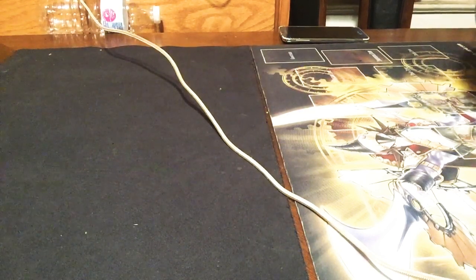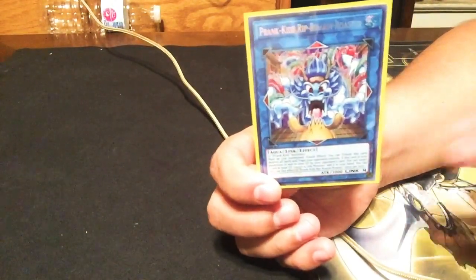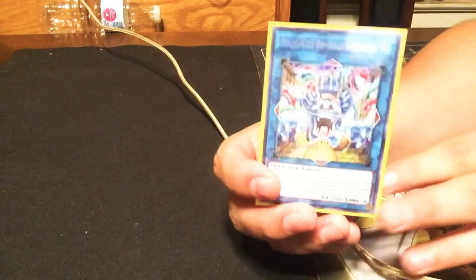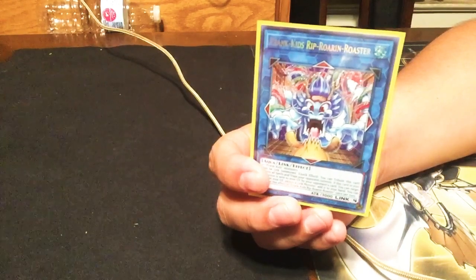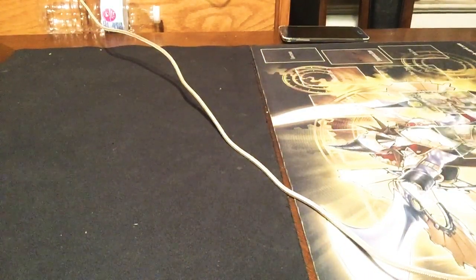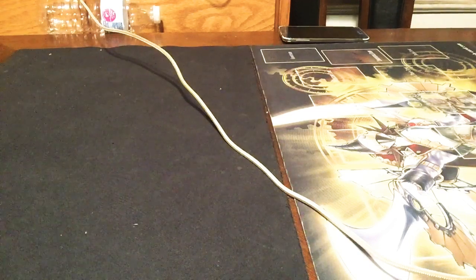The last of the Prank Kids links is Rip and Roar. This is basically your Harpie's Feather Duster — he tributes himself to destroy all backrow. Some would say it's not as useful as Battle Butler, but I like it a lot. In today's meta it's going to do a lot against Sky Striker, Thunder Dragons, and the new Endymion threat. Unless you're playing Six Sams, then you're fine.